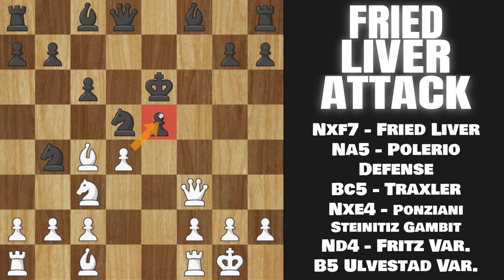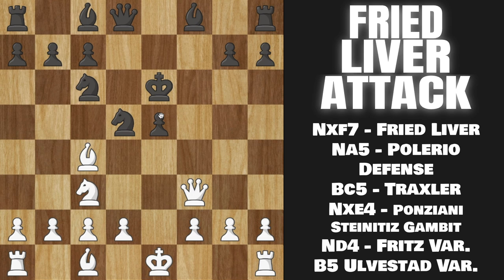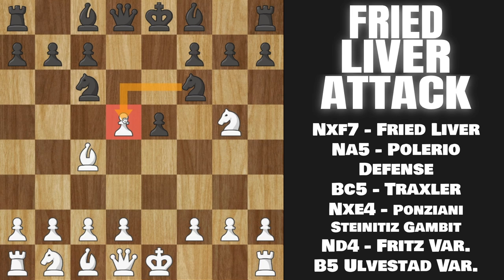That's pretty much all you need to know for the Fried Liver Attack. But now let's look at their much better response, which is all the way back here. Instead of taking on D5 in this position and allowing Knight takes on F7 and all this Fried Liver nonsense, Black plays the move Knight to A5. This is the Polario defense — the much better one — attacking our Bishop here. The idea is that Black is going to get a position where they are down one pawn but have a lot more development and initiative for that pawn. But I think I found a really good setup that is really challenging against Black.